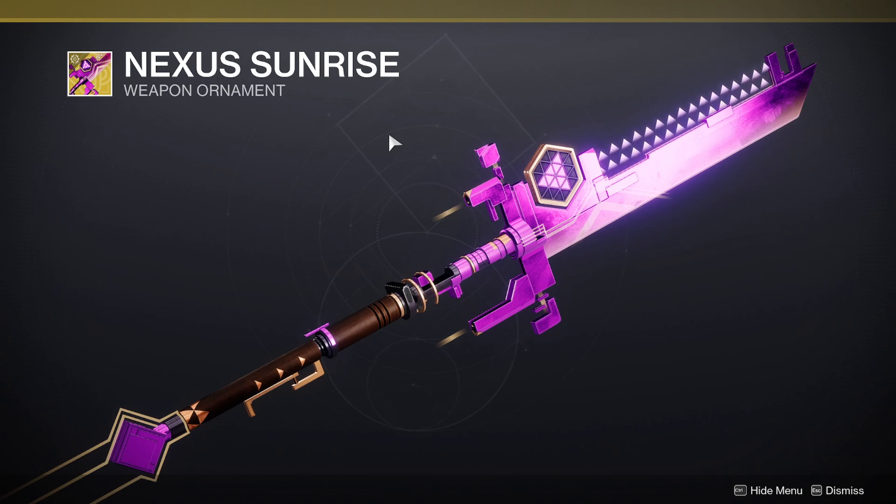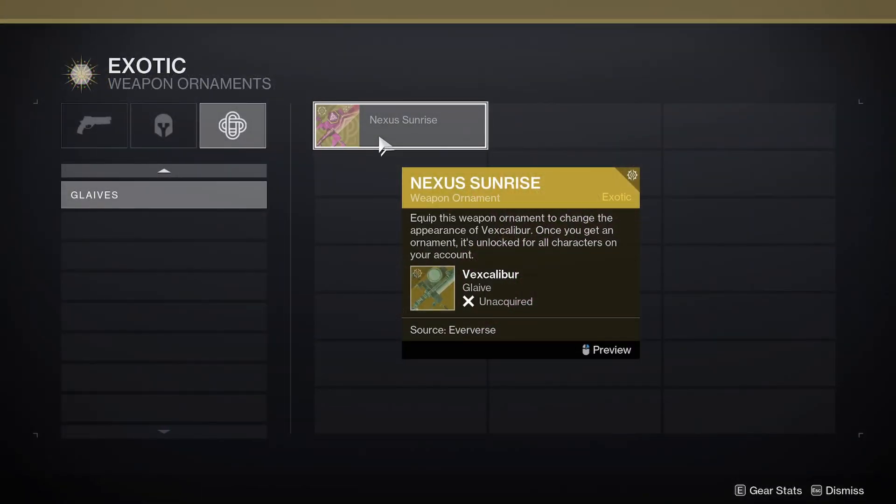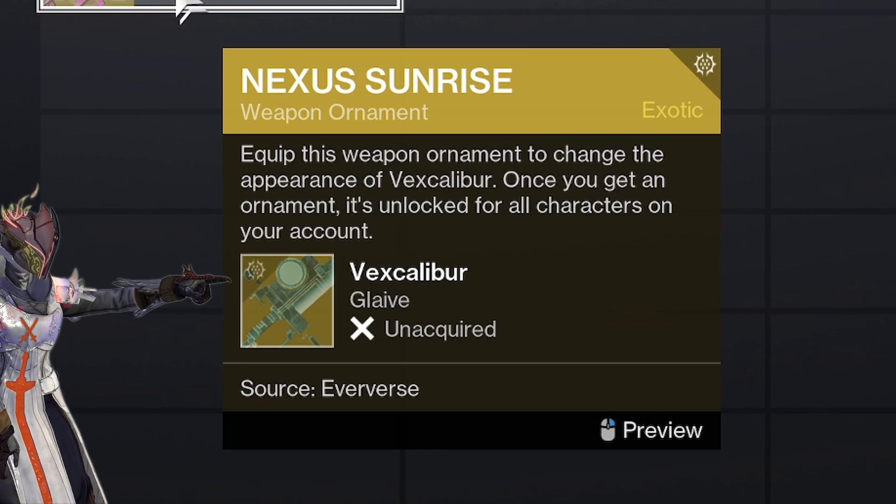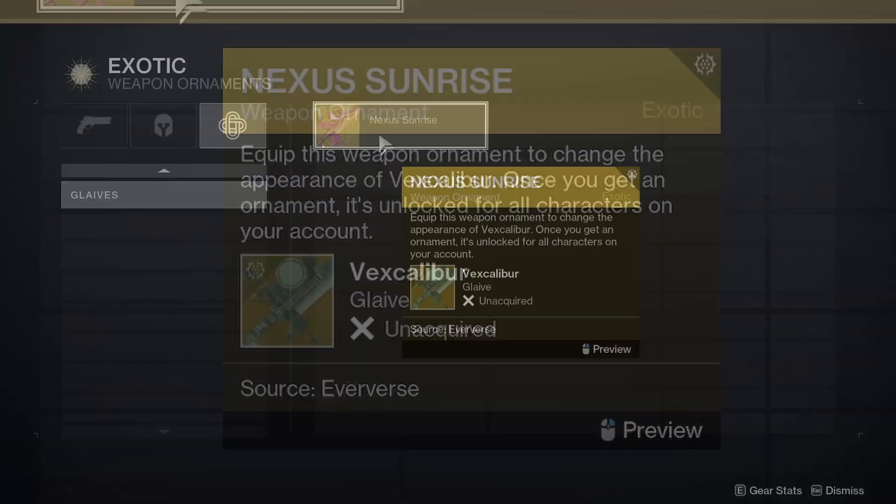I've seen a lot of stuff about people calling this the raid exotic, because it's speculated that we'll be going into the Vex net for certain parts of the raid against — spoilers, obviously you shouldn't be clicking on this video if you're not wanting spoilers — Nezarek. However, my main piece of evidence comes from that symbol right on the Vex Scalibur. That is the Season of Defiance symbol.